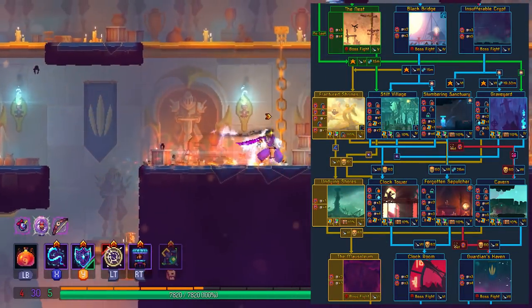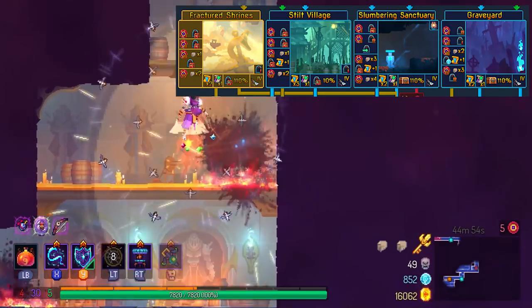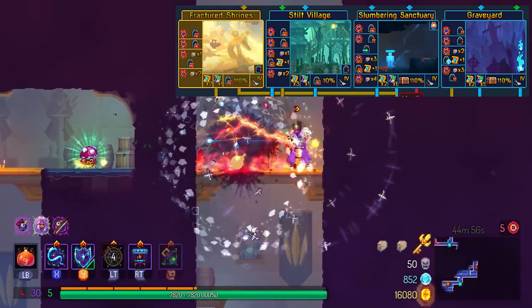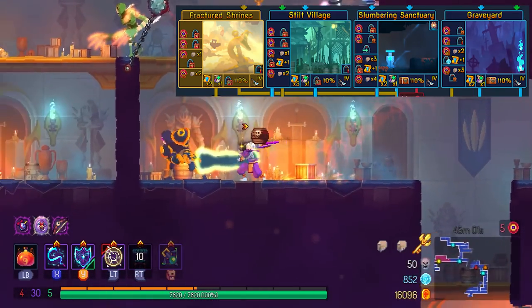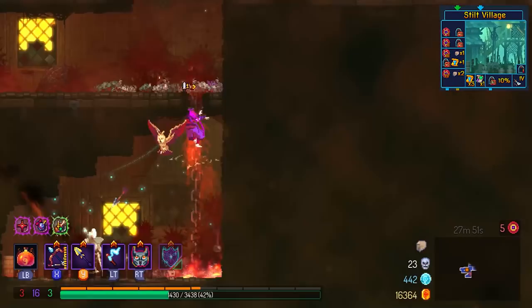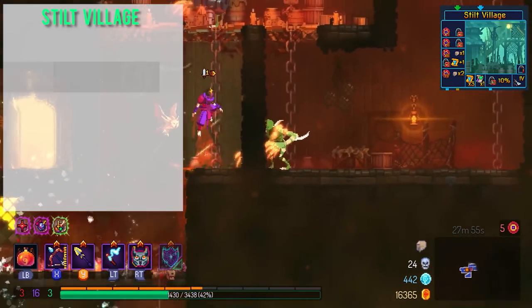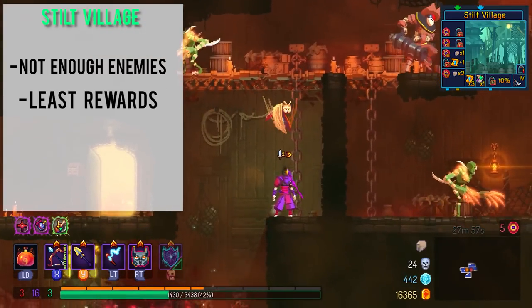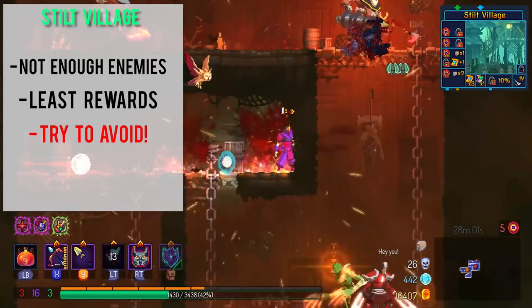If I were to rank the next set of biomes from easiest to hardest, I would say Stilt Village is easiest, followed by Fractured Shrines, followed by Graveyard, and the hardest is Slumbering Sanctuary. Stilt Village is one of those biomes I'd say just try to avoid — it's a pretty small biome so you don't get a lot of rewards. There is a food shop but there is no curse chest. Stilt Village leads to Clock Tower, Forgotten Sepulchre, or Undying Shores, so effectively it leads to all three bosses.